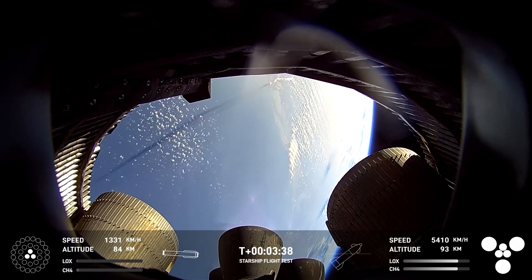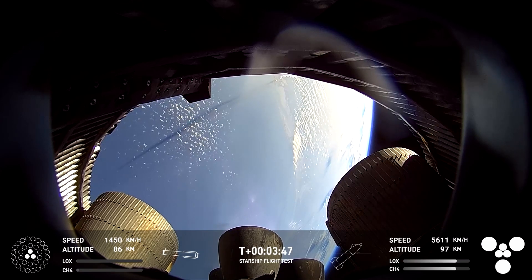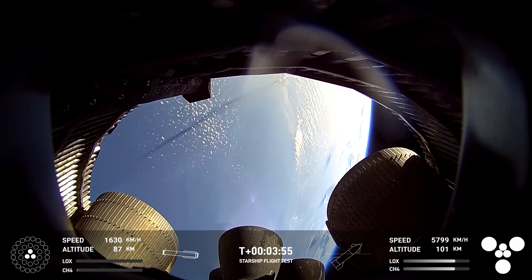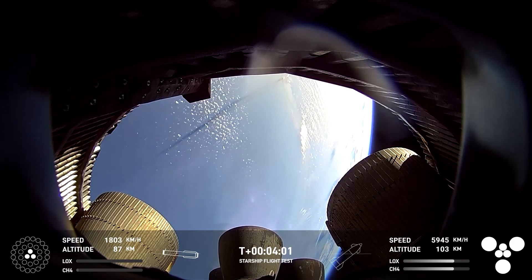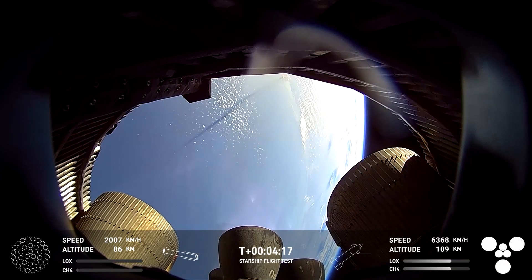That's the camera inside the aft skirt looking at the Raptor vacuum and sea level engines — the sea level ones there in the center of your screen. You can see our boost back burn, down to three engines on the boost back burn. Ship on the right-hand side with six engines lit continuing its ascent to orbit, already over 100 kilometers in altitude. The booster at 87 kilometers in altitude and continuing its track back to the landing and catch site. Boost back shutdown.